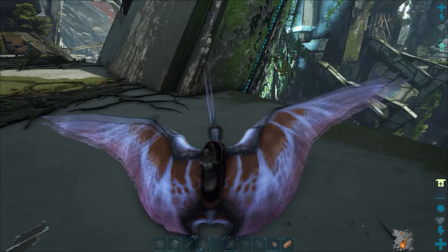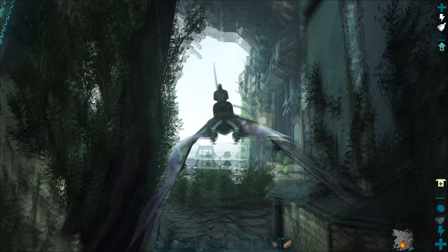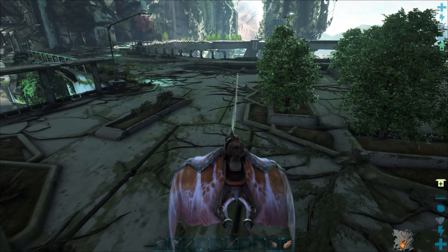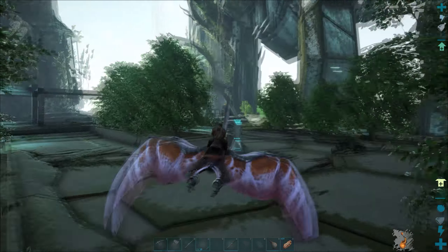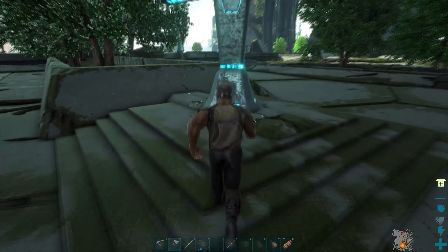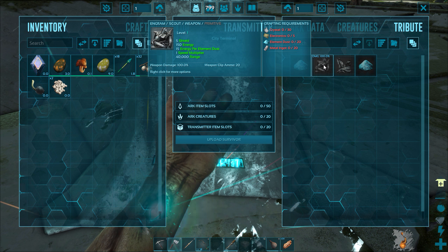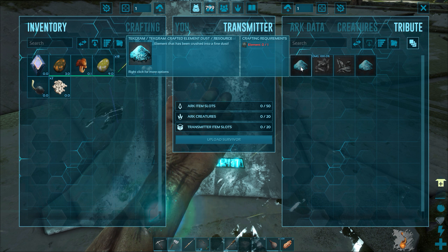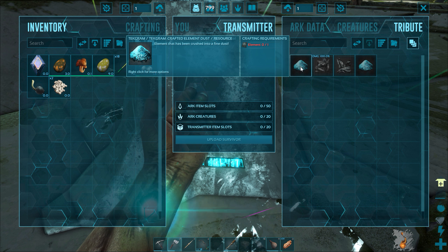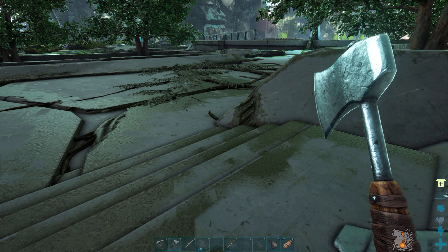Now we are up here — what is going on up in this area? Wow, this place is huge! Oh look, there's a little garden in here. This must have been a park at one time. Ooh, there's another one of those terminals. What can we do here? We can turn that element dust into element. Oh, that's cool — I wonder how much it takes. Probably like a hundred element dust to make one element.